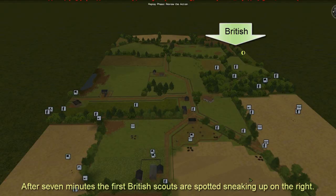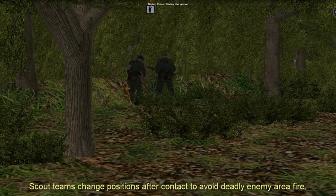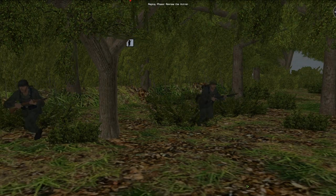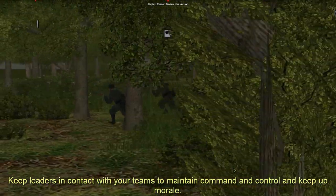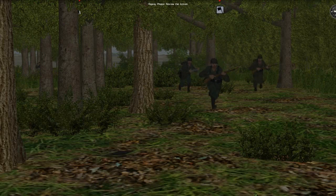The first seven minutes pass without contact with the enemy. Then the British are spotted sneaking up on the right and are fired upon by my scout team. As soon as the scout team engages the enemy, I have them move to new positions to make it difficult for the enemy to mass area fire. I move the first platoon leader forward to ensure the scout team is under control. Initially I had kept the platoon leader back in case the British opened the battle with a barrage, but as my men engage the enemy, I want to make sure all teams are under the control of their leaders.